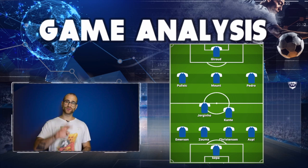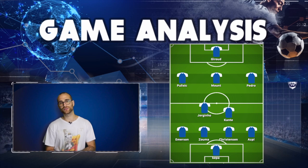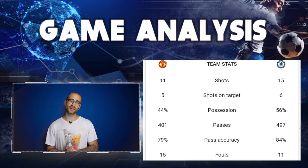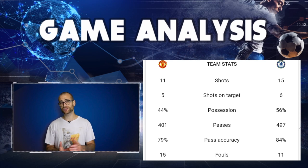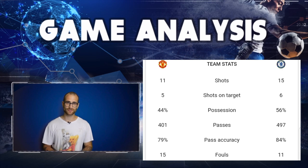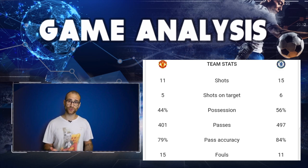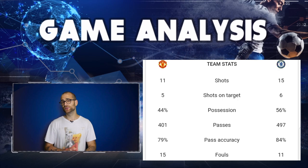Looking at the full-time statistics: Chelsea had the lion's share of all the key stats and conceded fewer fouls. That looks great on paper, but not the scoreline — the stats really didn't tell the story of this game. Sure, Chelsea had more possession, completed passes, and shots on goal, but if the game plan isn't right — which it wasn't — you will suffer.